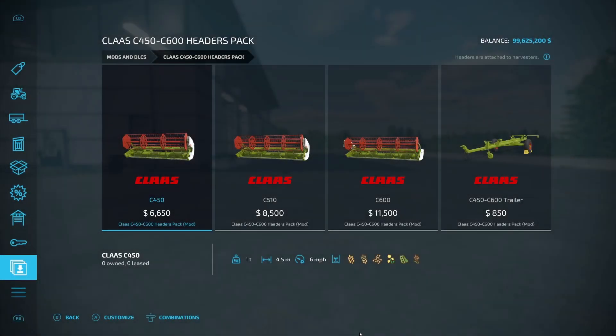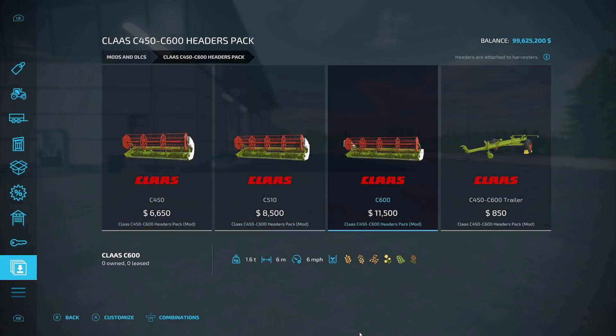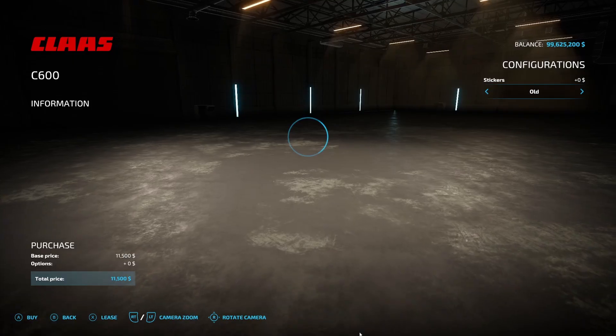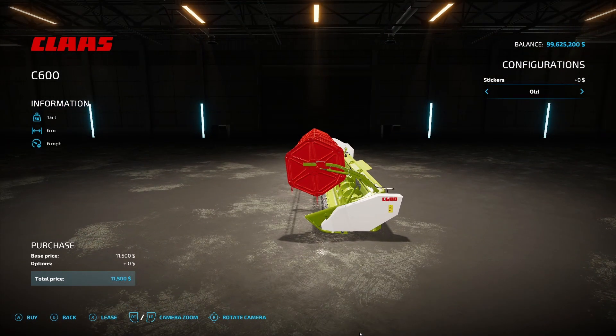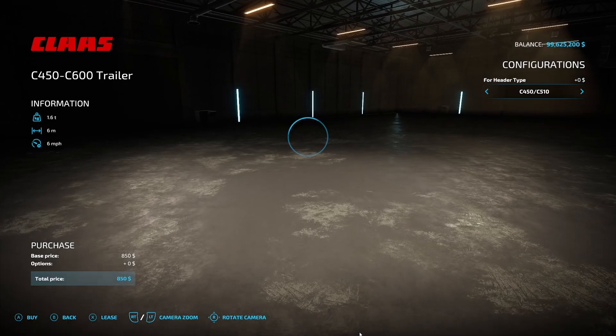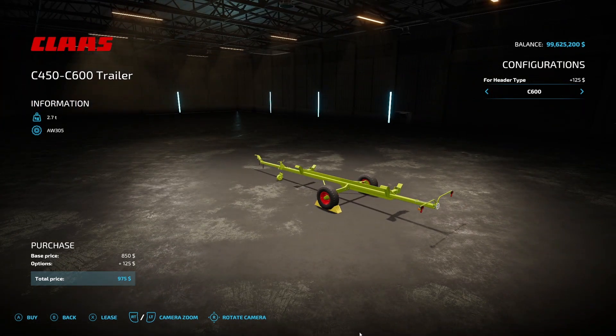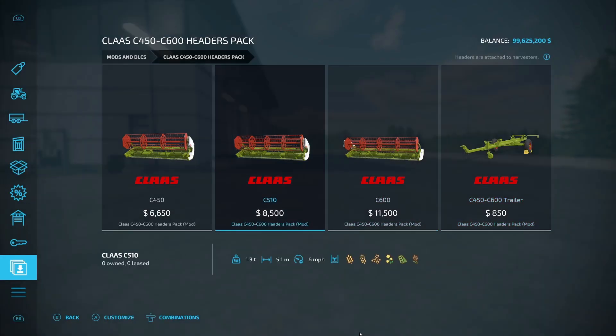These next ones we're going to run through pretty fast. The first one is the Claas C450-C600 headers pack. It includes the 450, 510, and 600 range, from 4.5 meters up to 6 meters, priced from $6,650 up to $11,500. It includes a C450-C600 trailer. You got sticker options — old or new — and header type options: C450, C510, or C600.